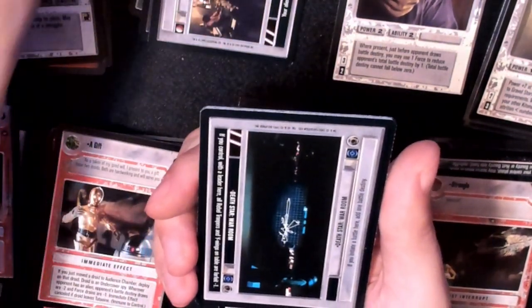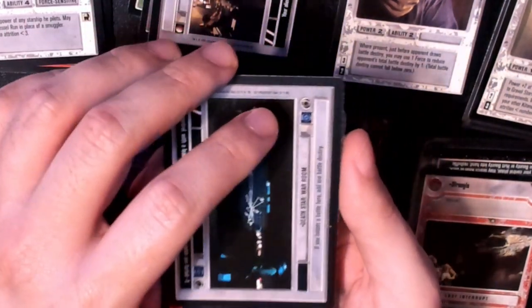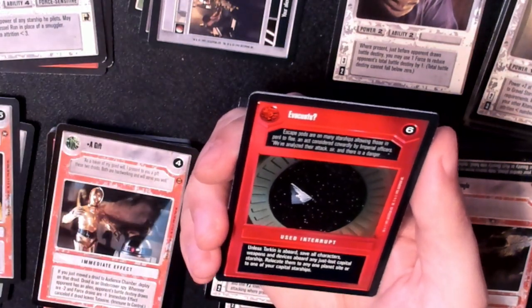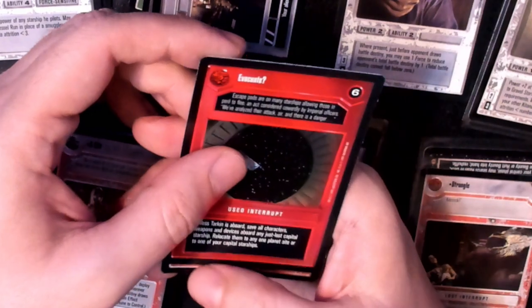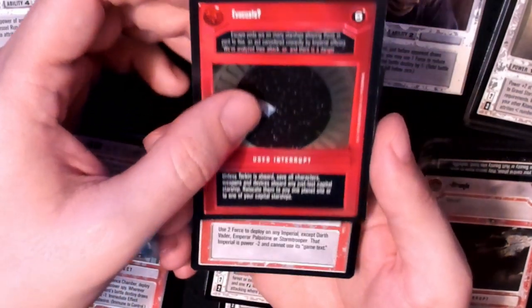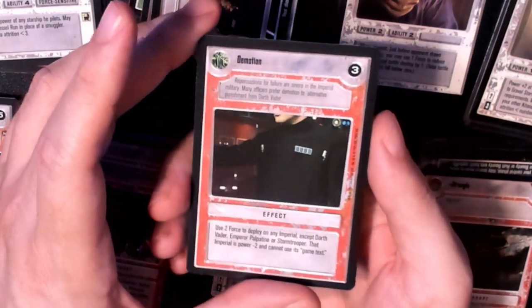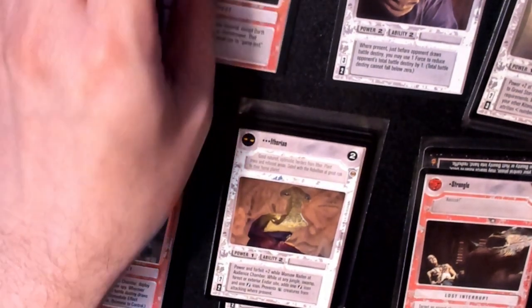I'll set him off to the side. A lot of these, as you can see, have these sort of light reflections catching in the corner. Is that typical for these packs, Star Wars CCG collectors? My rare — looks like it's going to be an interrupt — is a Demotion. I feel demoted. Let's put my rare off to the side.